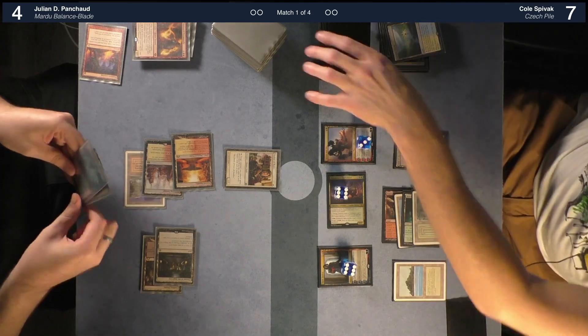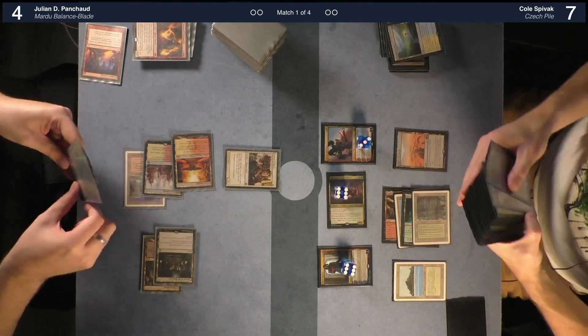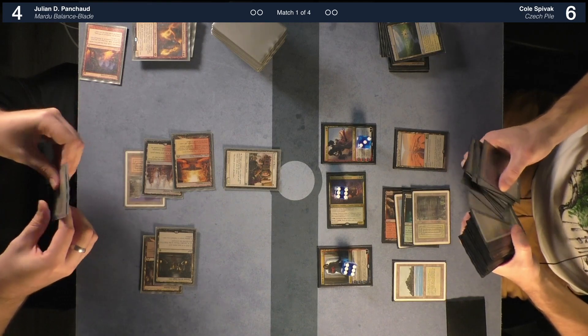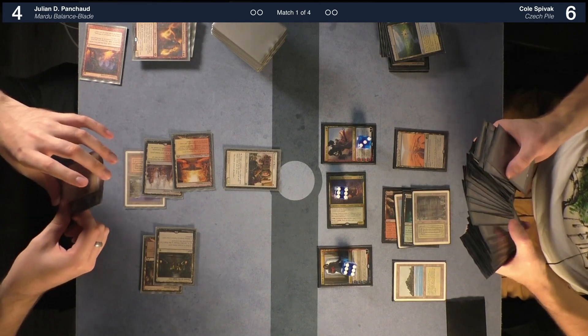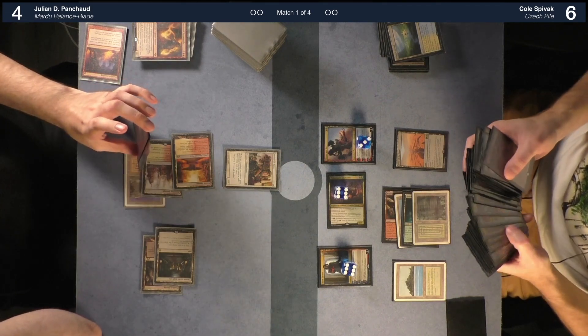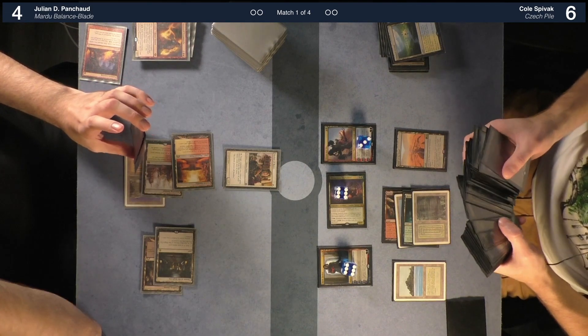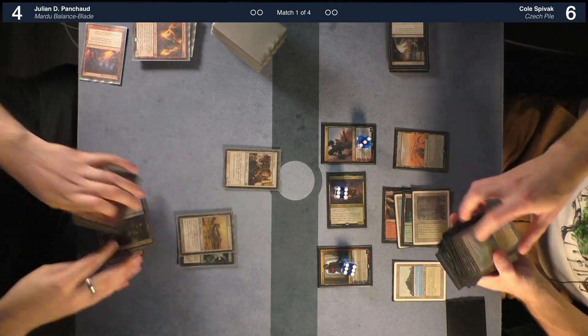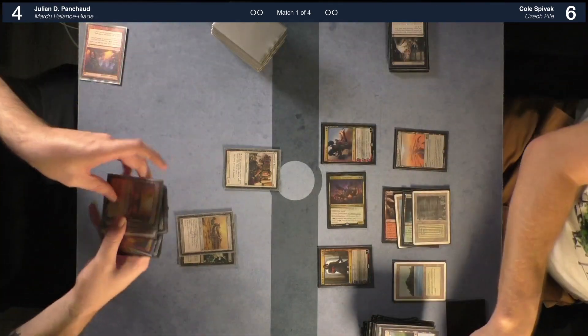I'd like to fetch on your end step — this is going to trigger a Field of the Dead trigger. I'm going to put Mystic Sanctuary into play and put Cryptic Command back on top of my library. Then I'm going to tap your board and swing to kill you. Sounds good. Game two! Oh my goodness.